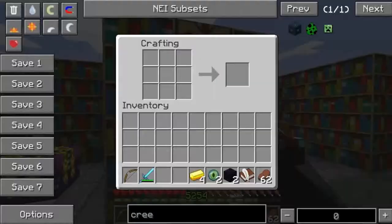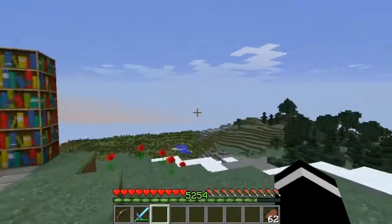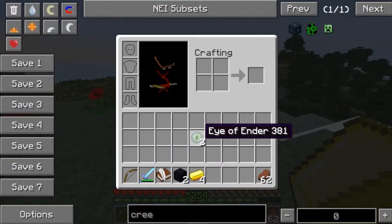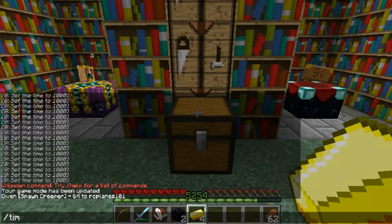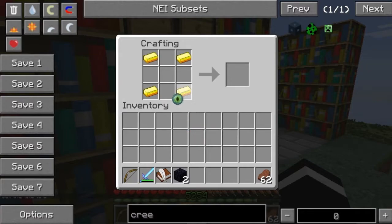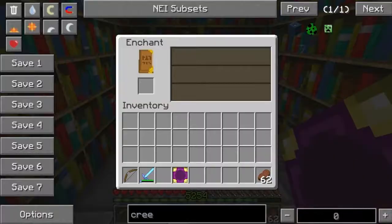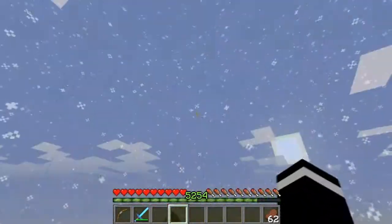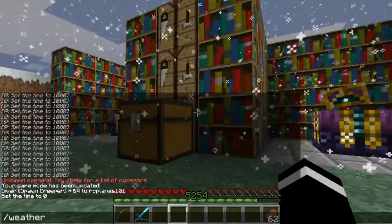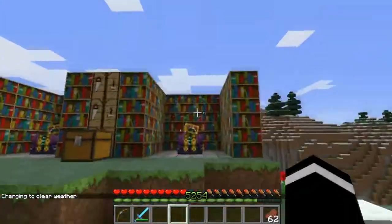Let's craft it anyway. Four golds on the corners, two obsidian, one eye of ender, and a book and quill - and voila, we have a table upgrade. Now you just get this table upgrade and it's quite simple - you just shift-click it on. Rain, why do you have to come here right now? Just go away. Please. Thank you.